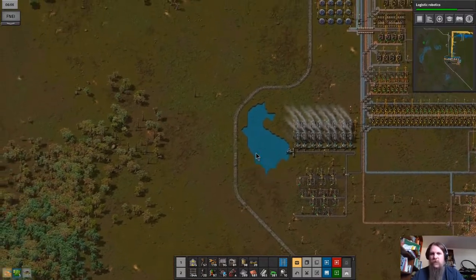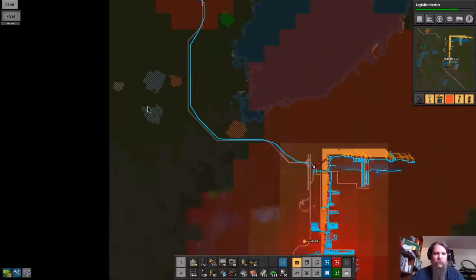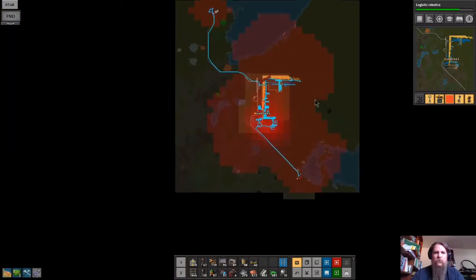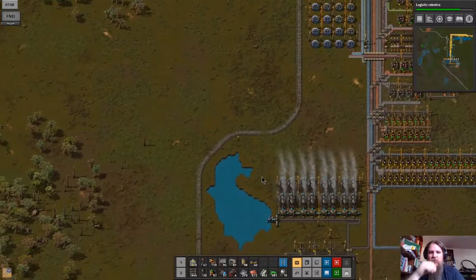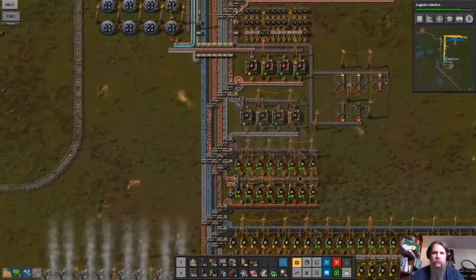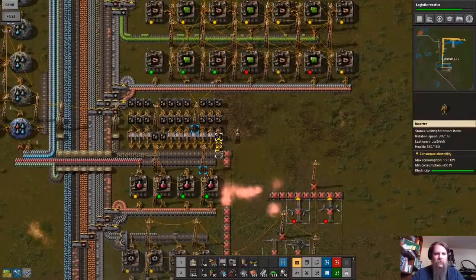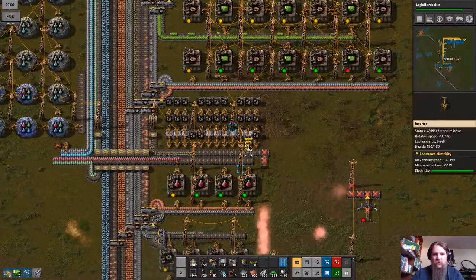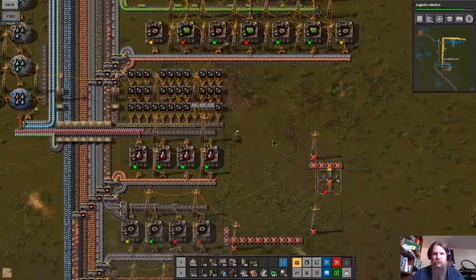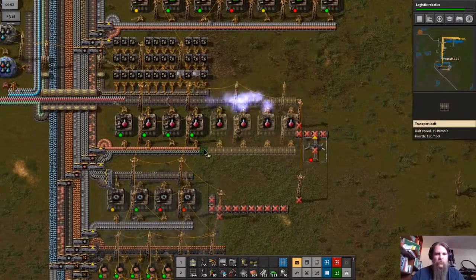We might want to start thinking about building the mining line further out. The stone mine is done — let's make sure all of these are pulling in the right direction. They're feeding back onto the stone line. We don't have a big backlog of red science so we'll double that output.